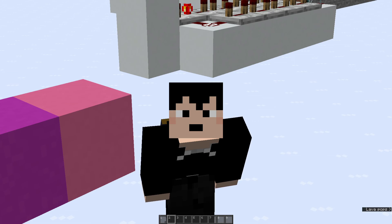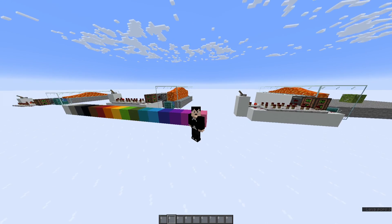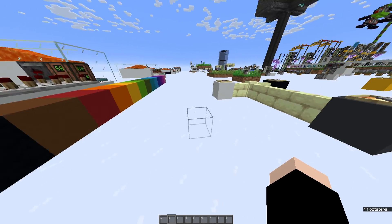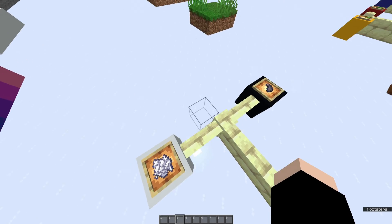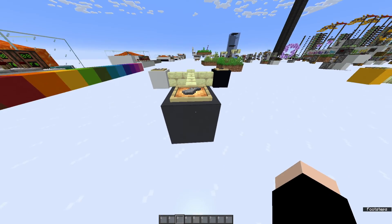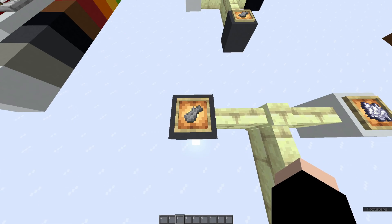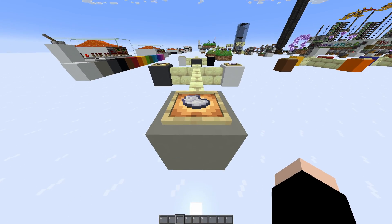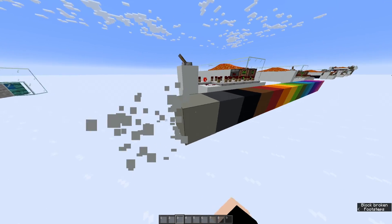I spent like a solid 10 minutes getting that entire line correct, and I'm very happy to finally do it. To start off, we're going to start with the shades that aren't actually colors. We have white, which we're going to get from Bone Meal, and black, which we're going to get from Squid Ink. When you combine those, you get gray. And by using the gray dye combined again with white dye or Bone Meal, you get light gray dye. So that eliminates the first four of our list.